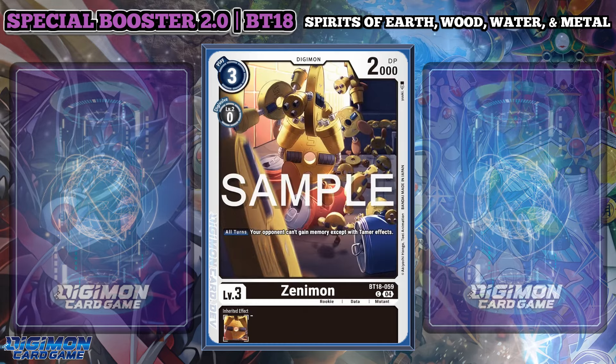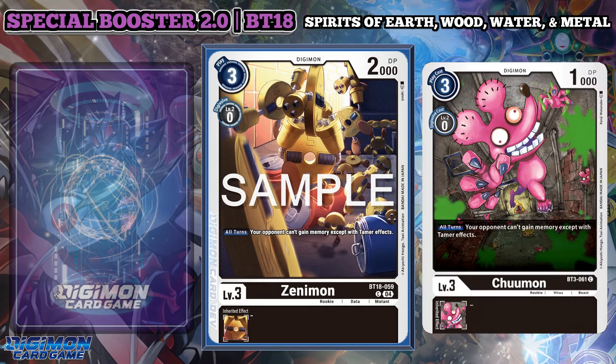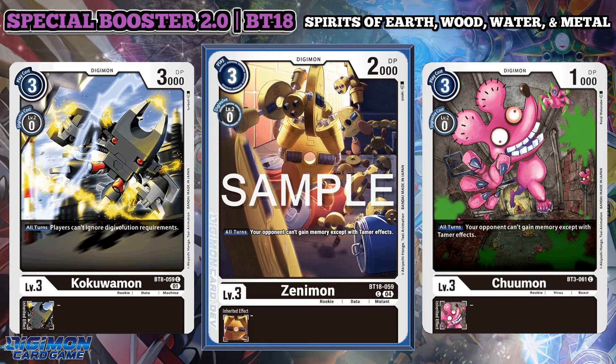With Zenimon, this Digimon is the second variant of memory blocking for Black. One upgrade from Chumon is the DP body size. Considering a majority of effects in this set are memory gained from Tamers, it's not as useful, but still could be useful for Black decks now that they have so many floodgate options.